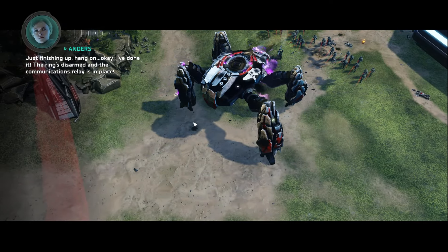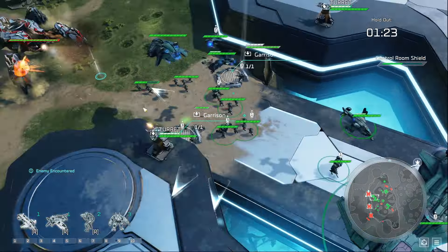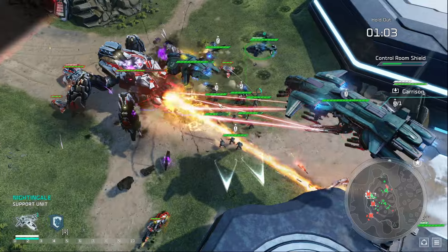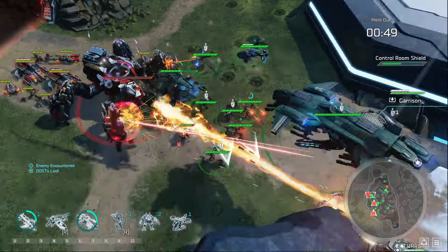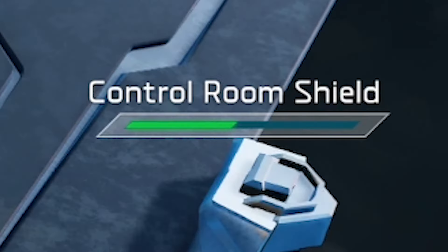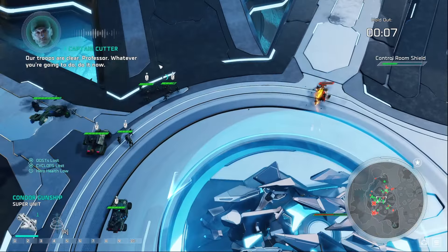Shortly after, Anders tells us we must defend her for another two minutes. These two minutes are some of the most extreme two minutes of the challenge. We get swarmed from every angle by every unit you can name — and more Scarabs. We don't need to actually destroy all the units, we just need to distract them long enough for two minutes. As long as we prevent the Scarabs from reaching Anders, we'll be fine. As the clock ticks down, more and more units swarm us. So many units are on the screen, I honestly have no idea what's going on. I notice our shield health is at 50% and go on full defensive mode.